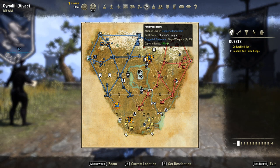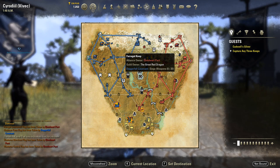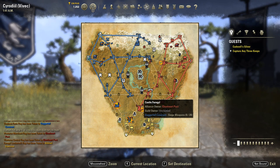For the Ebonheart Pact, their keeps end with 'Keep': King's Crest Keep, Ariya's Keep, Chalman Keep, Farragut Keep, Blue Road Keep, and Drakel Keep. And for the Aldmeri Dominion it starts with 'Castle': Castle Bloodmane, Castle Blackbooth, Castle Fagio, Castle Alessia, Castle Roebeck, and Castle Brindle.